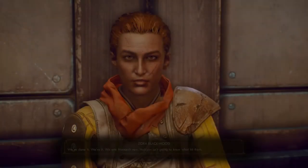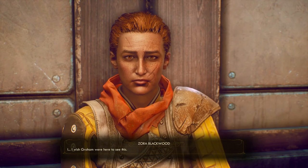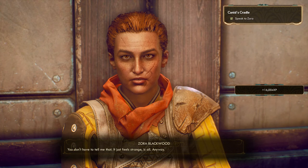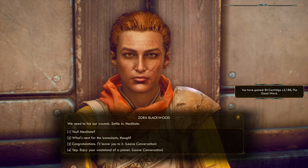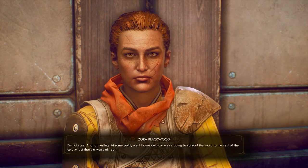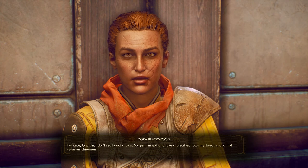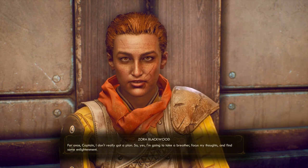This opens up some unique dialogue. Zora declares: "We've done it. We are Monarch now. Halcyon isn't going to know what hit them. I wish Graham were here to see this. It just feels strange, is all. We need to lick our wounds. Settle in. Meditate." When asked about next steps, she says: "A lot of resting. At some point we'll figure out how we're going to spread the word to the rest of the colony. That's a ways off yet. For once, Captain, I don't really got a plan. So yes, I'm going to take a breather, focus my thoughts, and find some enlightenment."